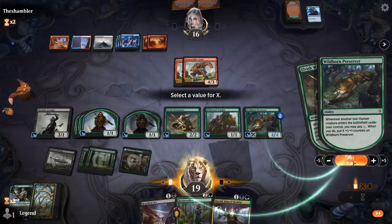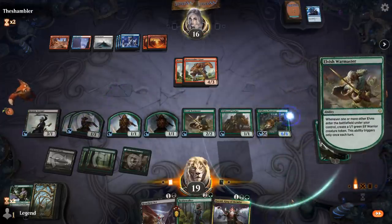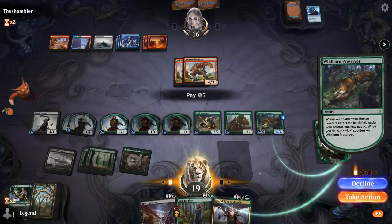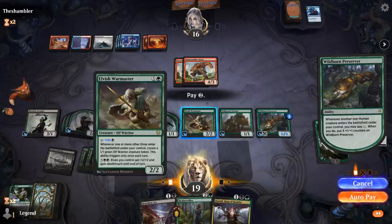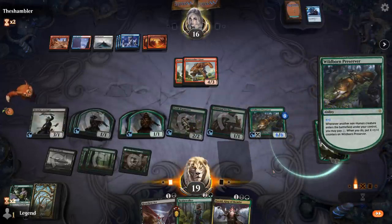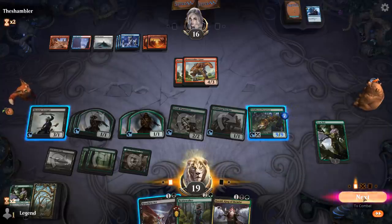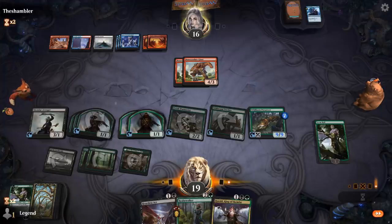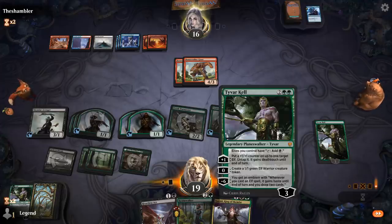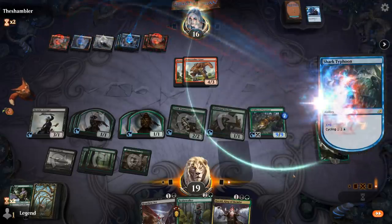We pay 2 counters on Preserver, then pay 2 more — let's make it 3 — creating a 9-9 Preserver. It could technically attack, although they could triple block. We'll just pass with Heartless Act up and we can block the Giants pretty easily. Now with all the extra mana from Tyvar we can easily empty our hand and leverage our card advantage.